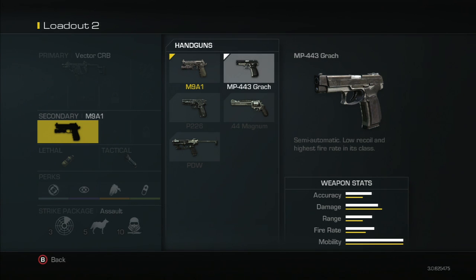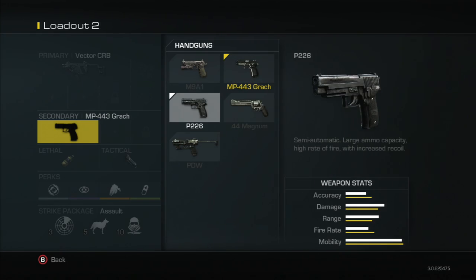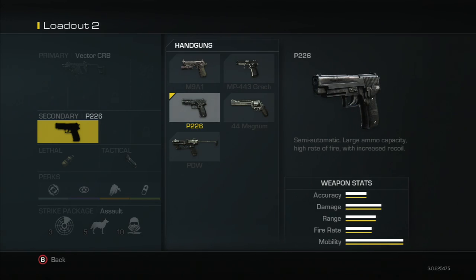Going to the MP443 and comparing it to the M9A1: the damage is a little bit less, but the range is more and the fire rate is faster. You are able to use the same exact attachments on this gun as the M9A1 — I believe every single gun has the same attachments available.